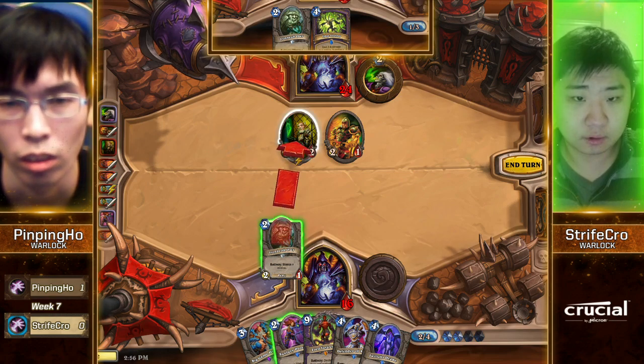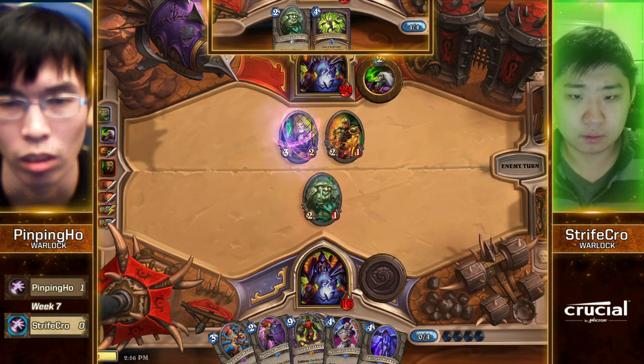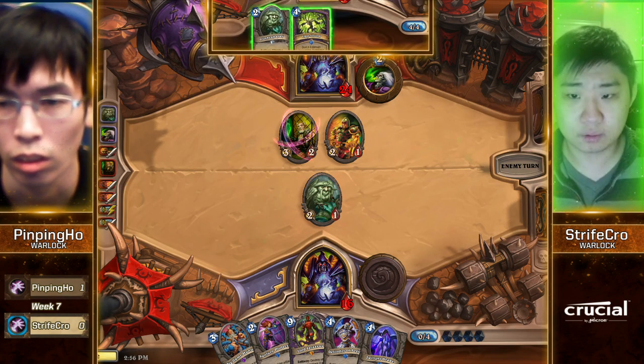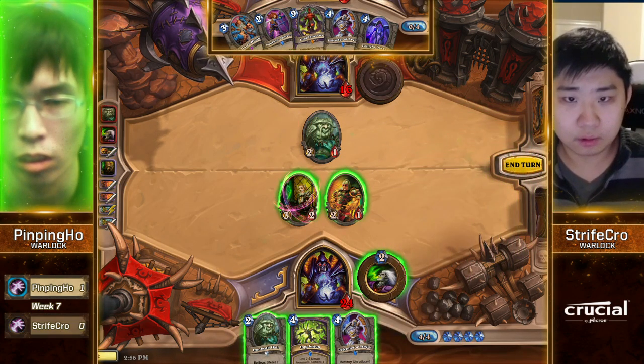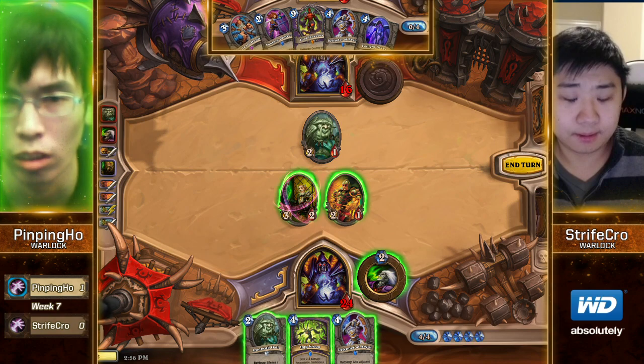Strifecrow needs AoE, or some way to... he needs Molten Giant is what he needs, because he's about to take a very large amount of damage. I'm definitely a big proponent of just playing like they don't have Molten Giant as the Zoo player — almost always. The only decision here is: do you play Defender, or do you Implosion?